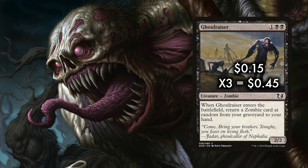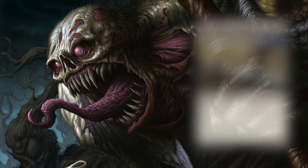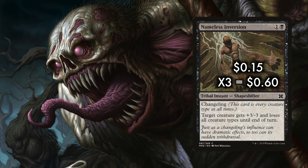Amazingly, that same recursion can grab our 3 Nameless Inversions — it's the Inversion Recursion! Nameless Inversion is a tribal instant with Changeling, which means spells that care about Zombies care about this. For one and a black, this 15-cent card gives target creature +3/-3, and that creature loses all creature types until end of turn. While not the best removal spell in the format, the ability to get it back with cards that care about Zombies makes it a viable option.